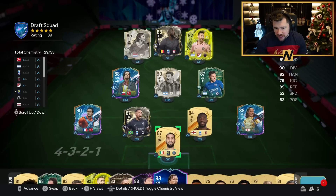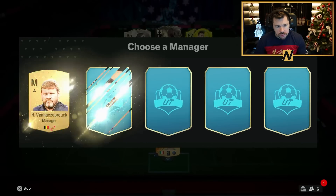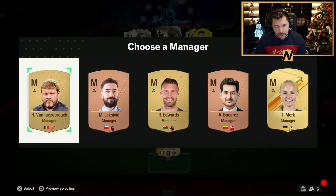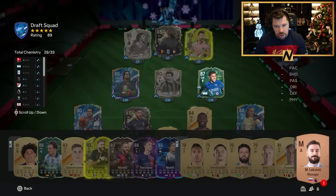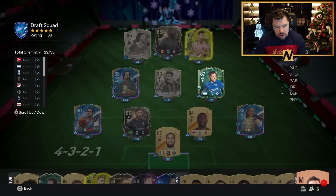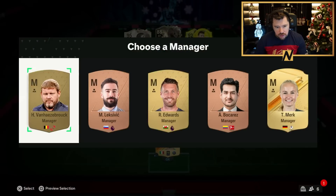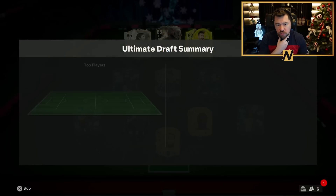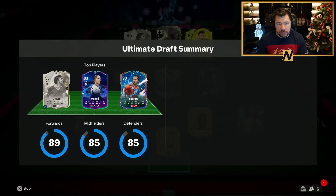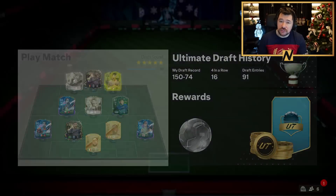This is a nice draft overall, other than Donnarumma not getting great chemistry. It's just Lukaku and Donnarumma that are the issue. A Belgian manager does get Lukaku up to full chemistry, so we'll take him. This is a really, really nice draft — let's see if we can be useful with it.